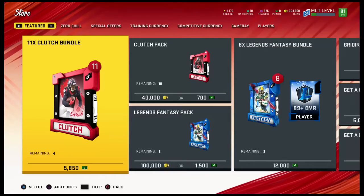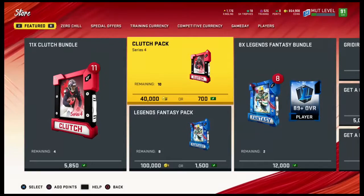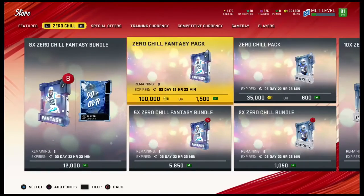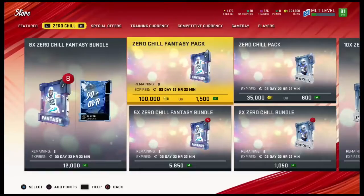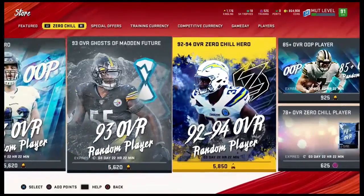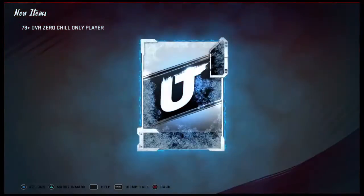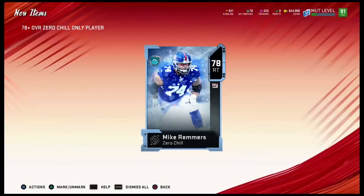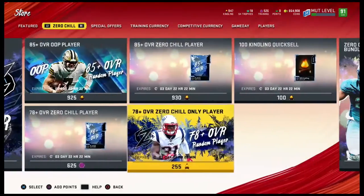They did release clutch packs into the game — personally I wouldn't open them. Zero chill fantasy packs I heard got nerfed but I'm not too sure; they were pretty good to me. Now let's be honest — if we pull Khalil Mack I'm going to sell him, I'm just being honest. That's a big if. I pulled a 92 Cameron Hayward which was nice, but will I pull another? Probably not.